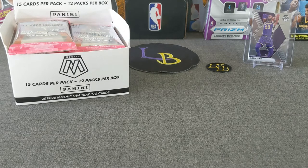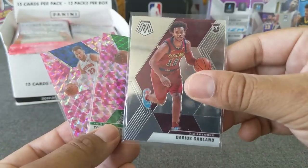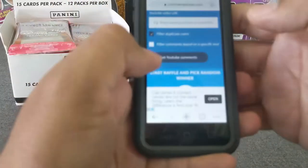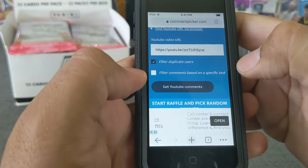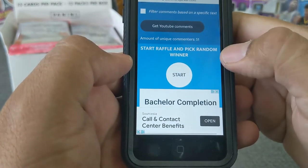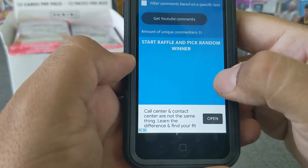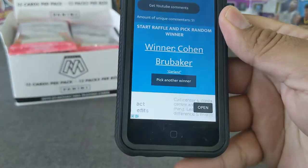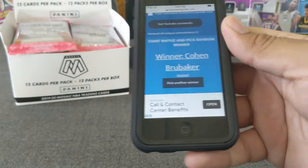Before I do that, let's go ahead and do the giveaway from the last video, which was for one of these 3 cards. If you picked this one, I'm going to throw in an NBA debut of Garland as well, so you'll get 2 cards; if you pick the others, you'll just get that one. I already copied the link from the past video — 51 comments, thank you guys so much, I appreciate your support. Let's pick a winner — Cohen Brubaker, Garland, you are the winner! Congratulations, I'll throw in the NBA debut base of his as well.